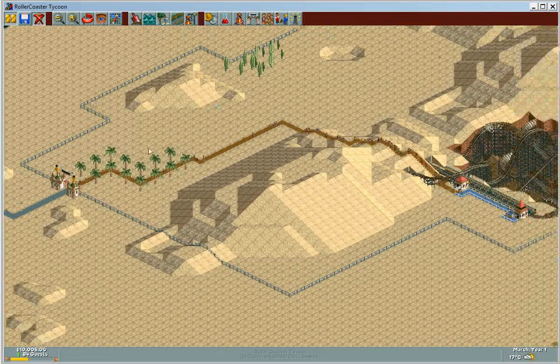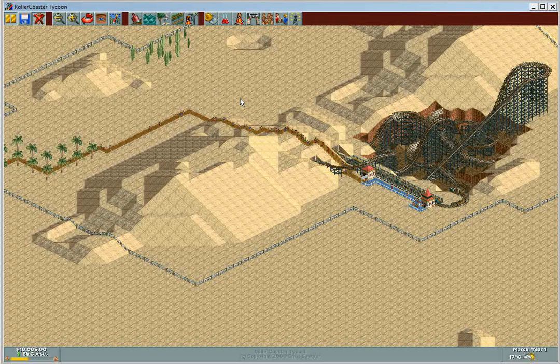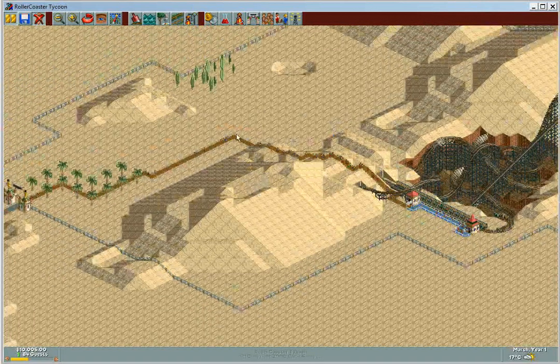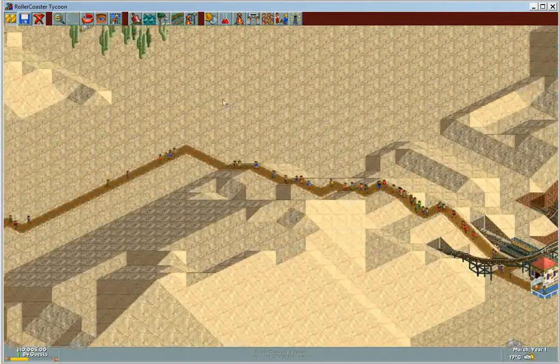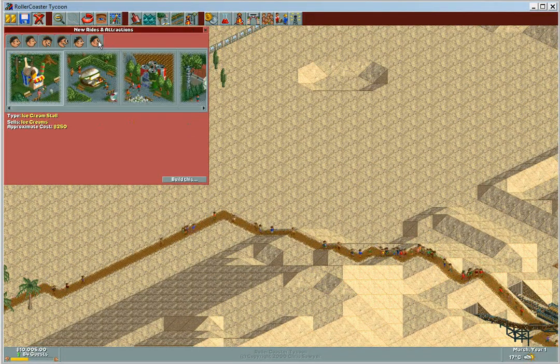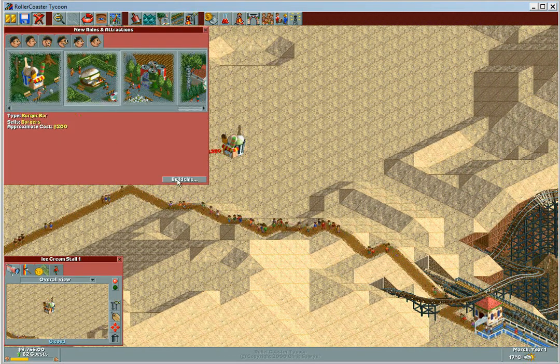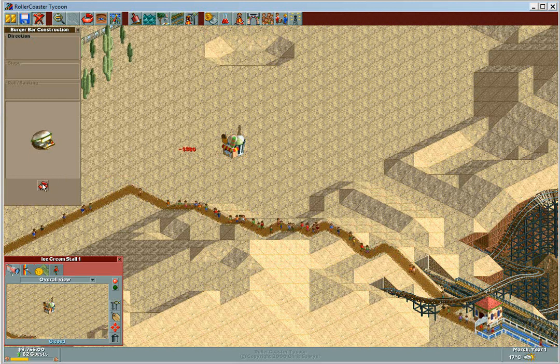So, one food court here by the beginning of the park, or just one simply over here. I'm leaning towards just having one in the middle. That's what I'm going to be doing first — plain and simple. Food court.